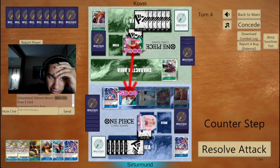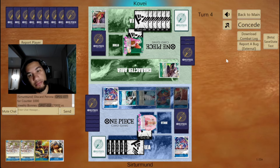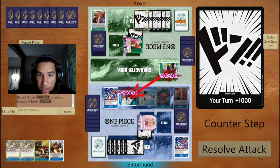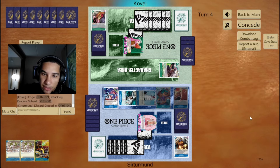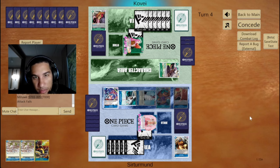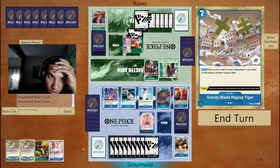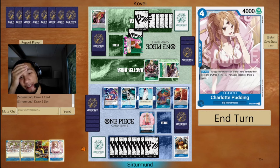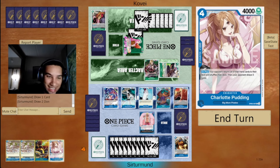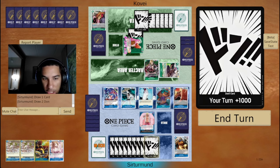I grabbed the Law from Trash. Oh, they're actually going to attack into it. Maybe I'm down to just do this as well. So we're going to go — but now we have this Pudding. I still think I like the Gravity Blade on curve. That leaves me with two done.